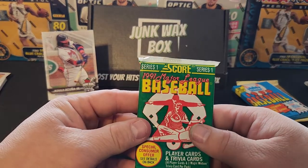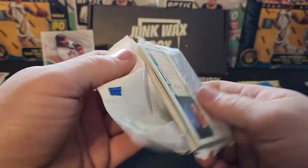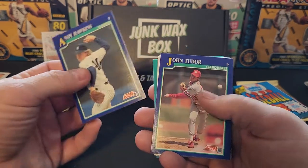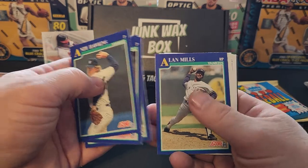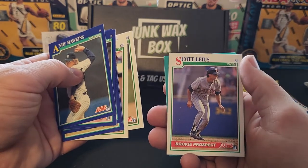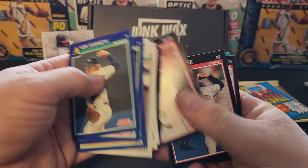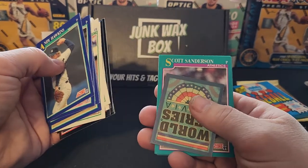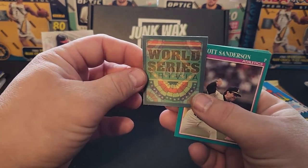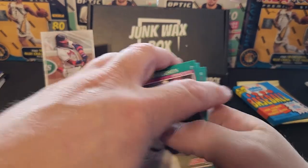Let's start with our junk wax — 1991 Score Baseball. These are some ugly cards. Andy Hawkins, John Tudor, Lee Stevens, Alan Mills, Darren Lewis, Rookie Prospect Kevin Wickander, Scott Leas, Mike Bell, Joe Perry, Gary Wayne. What's this? 1910 World Series Trivia. Jim Hackeray, Phil Stevenson, Mike Henneman. Nothing in there.